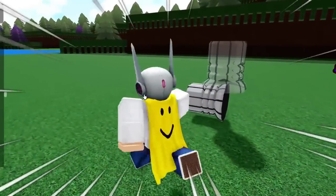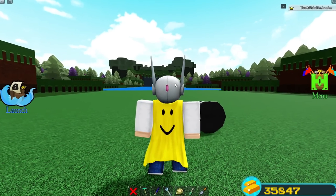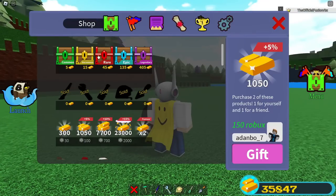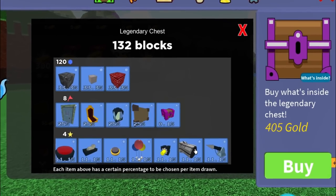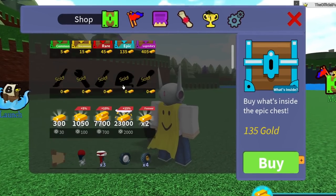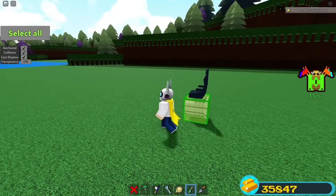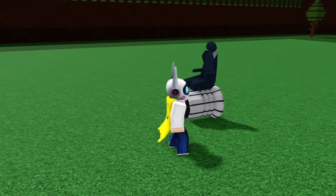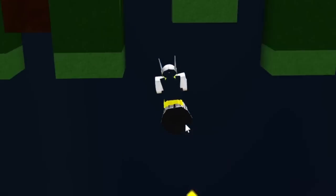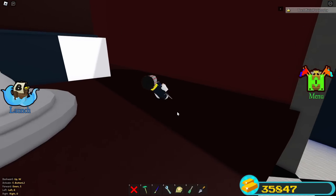Starting with the most basic thruster in the game — this is about a one out of ten on rarity. It's still decent for gold grinders. You can buy it from the legendary chest at an 11.1% chance, or the blue chest at 12.5% — so the blue chest is cheaper and gives you a better shot. Its strength is 10, which isn't bad, but it runs out of fuel super quickly, which is why it's the least expensive thruster.